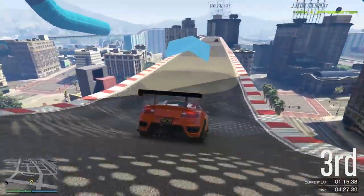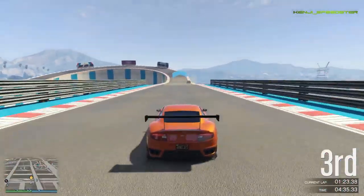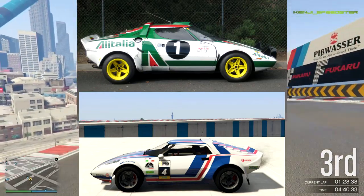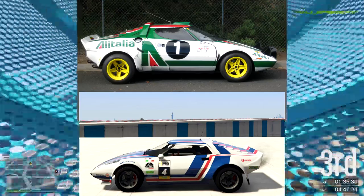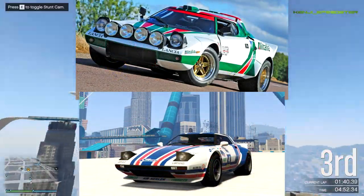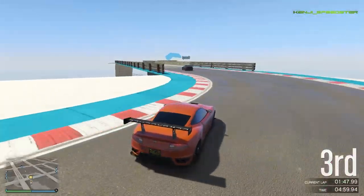Moving on to the last car — the Lampadati Tropos Rally. No doubt, it's taken straight from the Lancia Stratos, with all the rally theme, the pop-up headlights, and the compact shape with sleek design. The Lancia Stratos did go for rally stages back in the 1970s. Most YouTubers and everyone did point this out, and I also jumped to that conclusion — it is the Lancia Stratos.